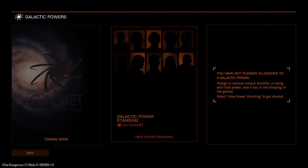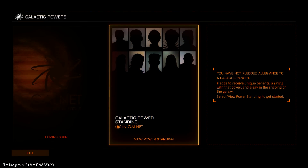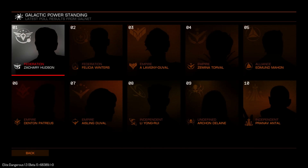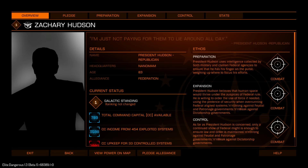Let's go to powers. You can select powers — you have not pledged to any galactic power. Let's select and see what is there. The problem is the mouse doesn't work here now for some reason. It's a bug, soon it will be fixed.